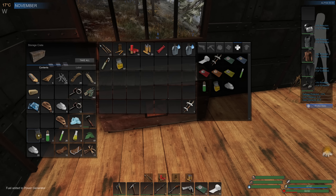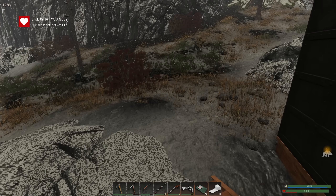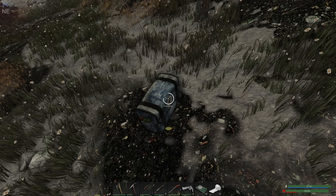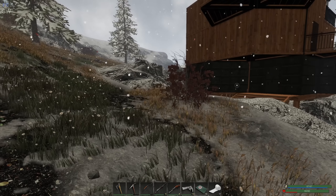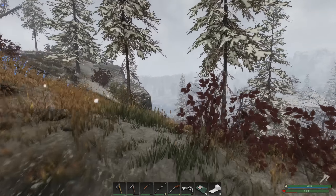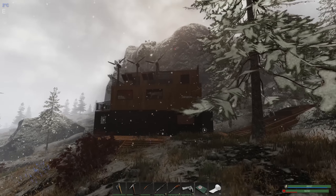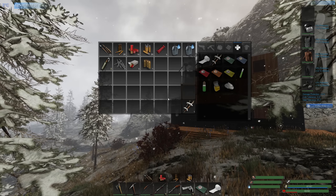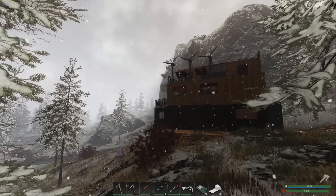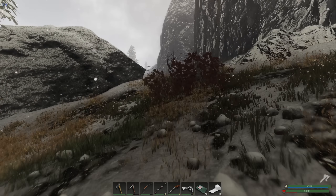Let me just top up the generator before we go because our power is down a little bit. Let's run and go and see if we can make this happen today. Oh, it's my favourite time of year - winter's approaching, our first snowfall! Oh it's pretty, I love it. I need to look at the base in the snow, I've been waiting for this day. It's still November but I wasn't expecting snow already. Love it. Right, we need to be kind of careful here.